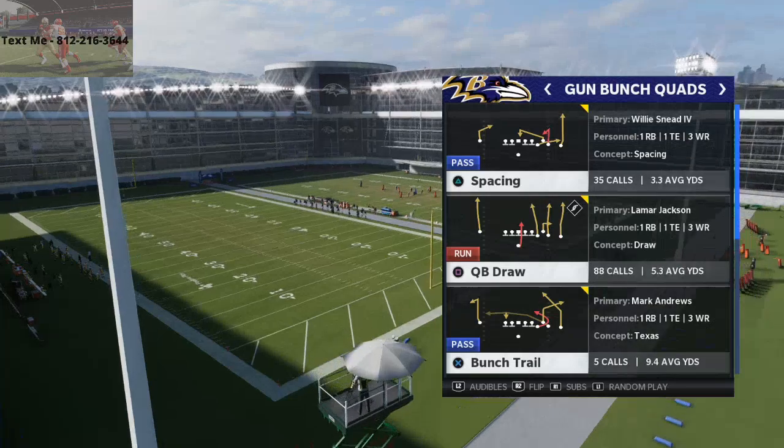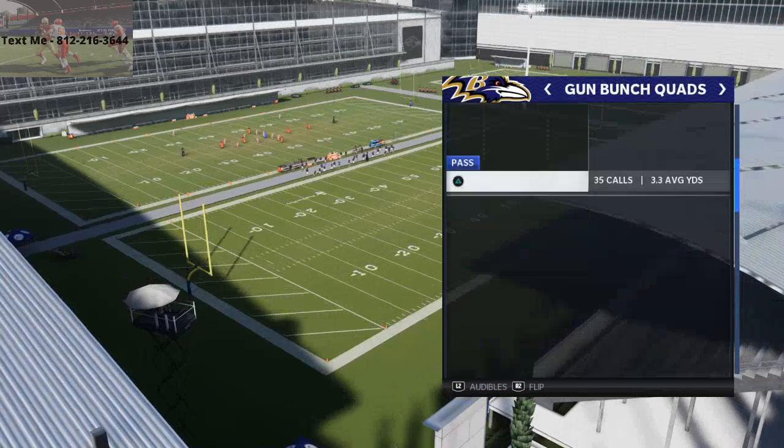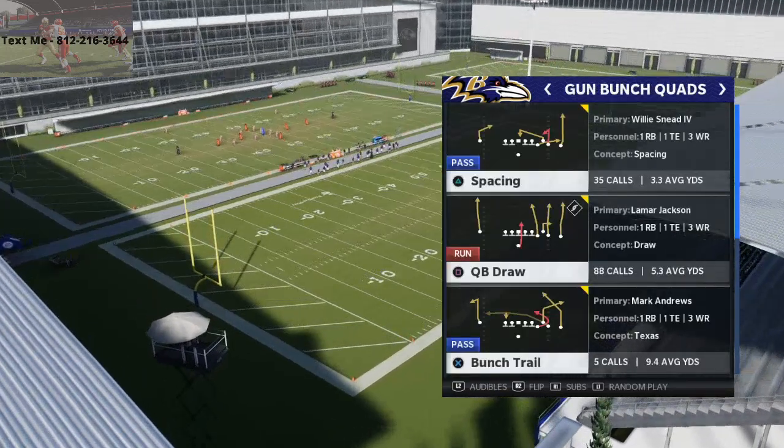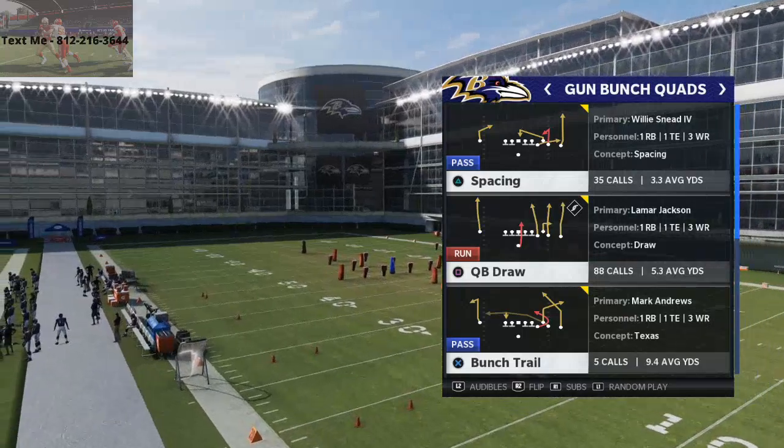You can also run the empty base quarterback draw. And in Mutt, because you can have two quarterbacks, you can easily avoid the stamina issue — because when one quarterback gets tired, when Michael Vick gets tired, you can just sub in Lamar Jackson.